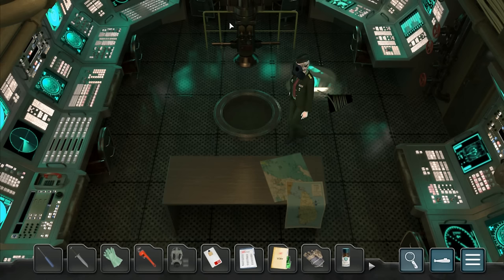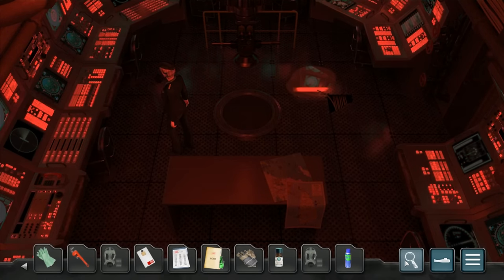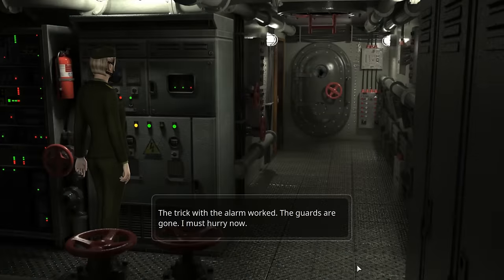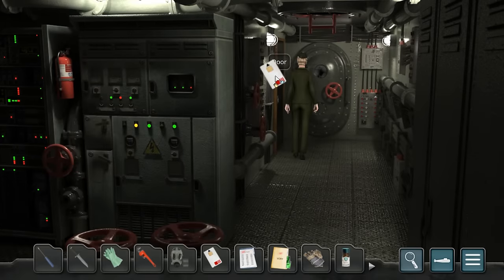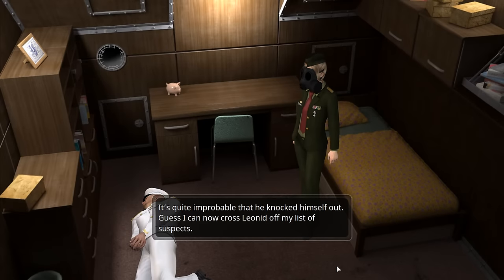Let's go ahead and distract these guys by turning the alarm on at the bridge. Turn the alarm on and then just go back and they're gone. The trick with the alarm worked - the guards are gone. I must hurry now. Kortobelnikov is tied up and unconscious. I need to get him conscious again. It's quite improbable that he knocked himself out. I guess I can now cross Leonid off my list of suspects.